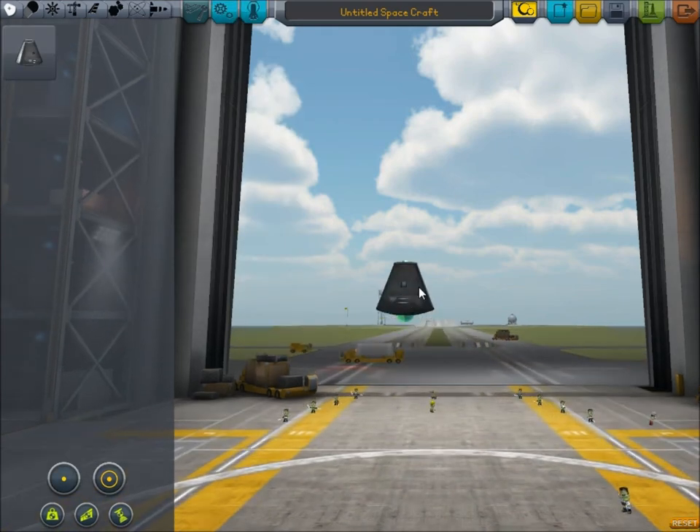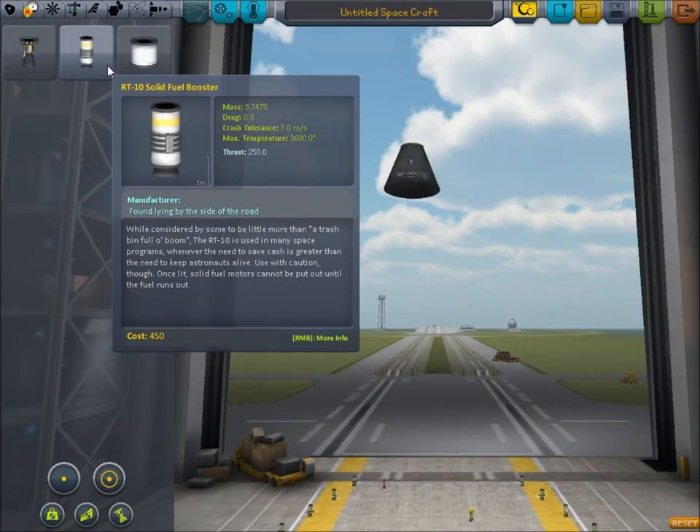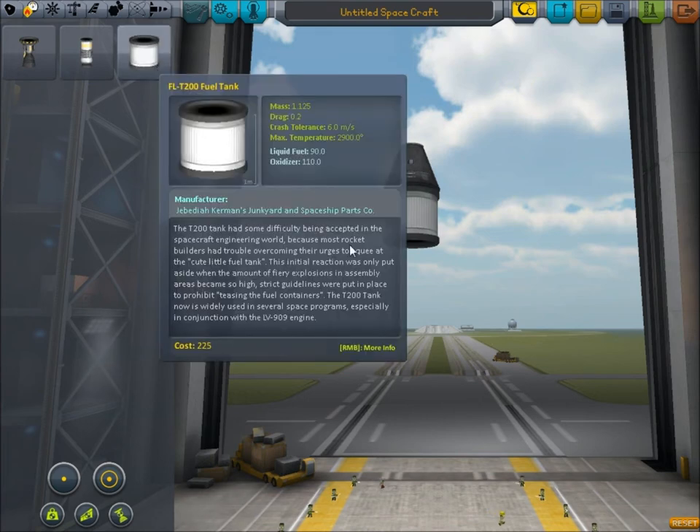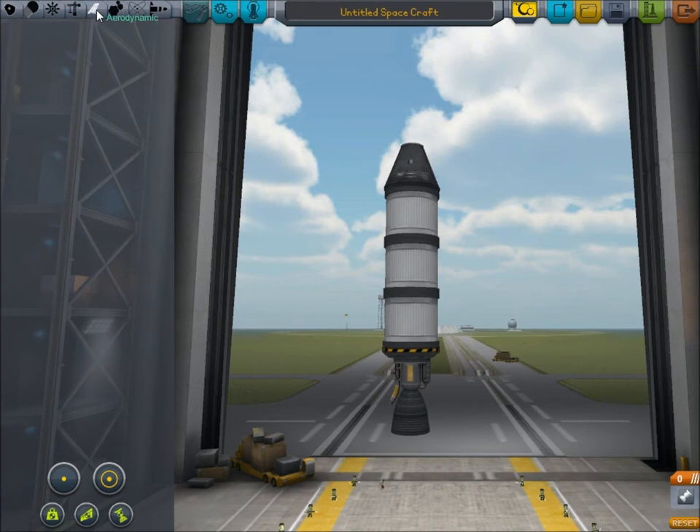First we'll take a command pod. Let's see what we can do with this and the parts we have available. We'll have a couple of fuel tanks on it and get ourselves some science. Get one more fuel tank on there — let's be adventurous. Remember, we're looking to get as much science as quickly as possible. Need a parachute of course — want to bring our guys back safely.